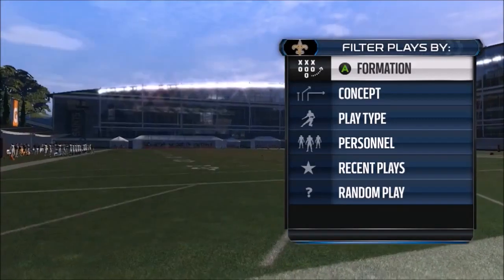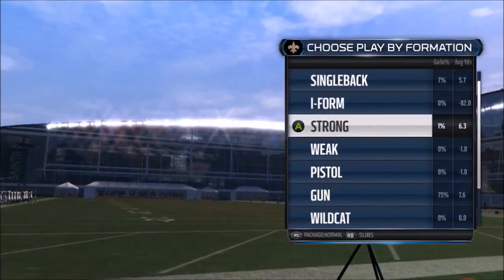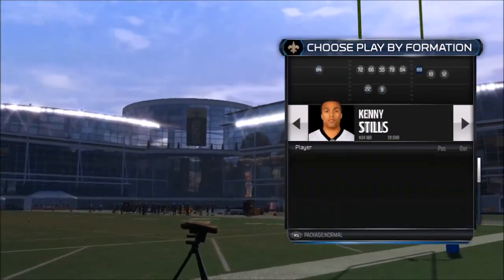I'm back with another Madden 15 offensive scheme. This time it is out of Kansas City's offense. The formation we'll be looking at is the Trey Open out of the shotgun. The first play we're going to be looking at is the fake screen.